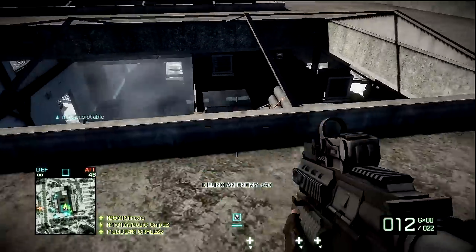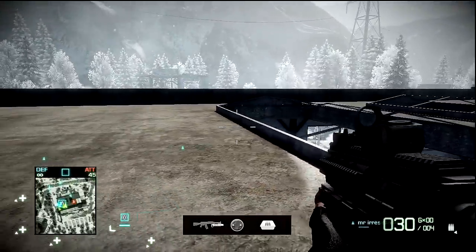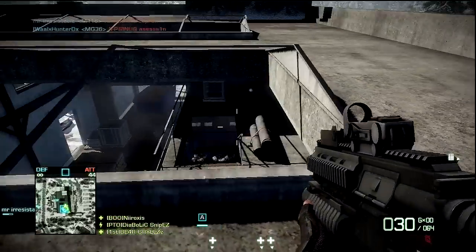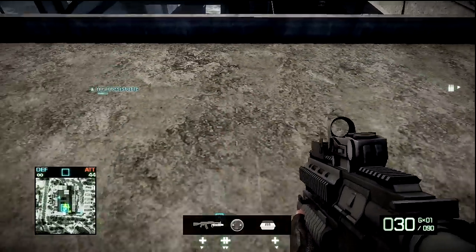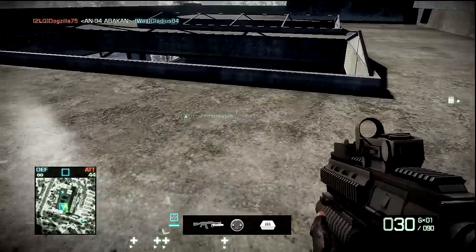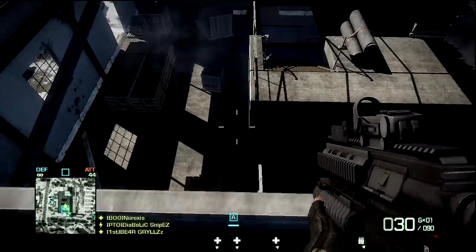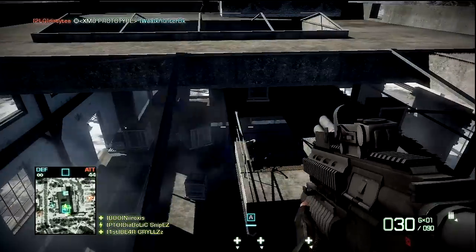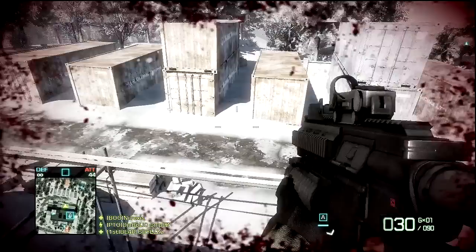Watch this skylight — perfect example — boom, took him out. He was not expecting that. So if you have ammo crates, definitely use them. Which brings me to my next point: each kit has its specialty items. The assault class has attachments like the grenade launcher, shotgun, or smoke grenade launcher, as well as ammo crates.